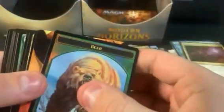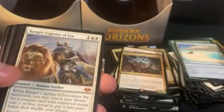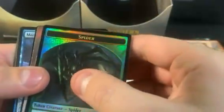Cloud Shredder, Slumber, three more packs — this pack is just a nightmare. Twins of Abandon. So we did get that Ranger-Captain of Eos — four non-foil regular mythics.